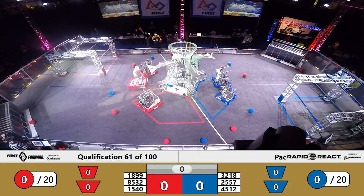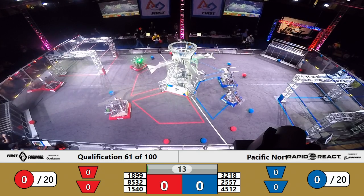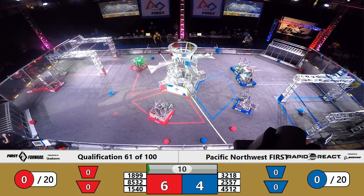One, go! Underweight qualification match number 61. Full speed run into the driver wall for 85-32.